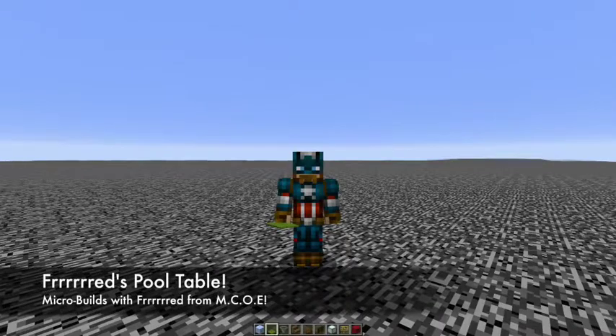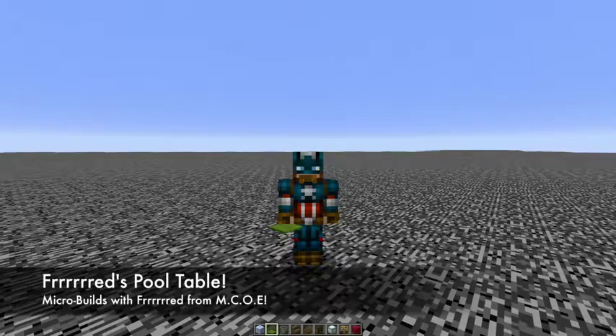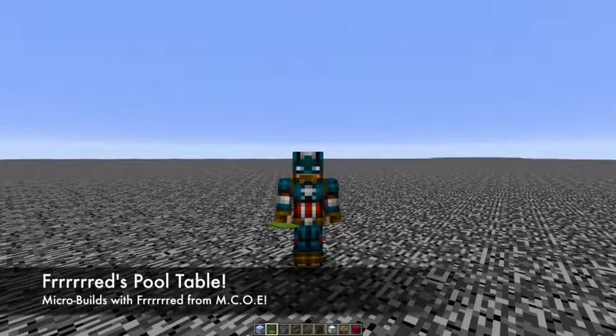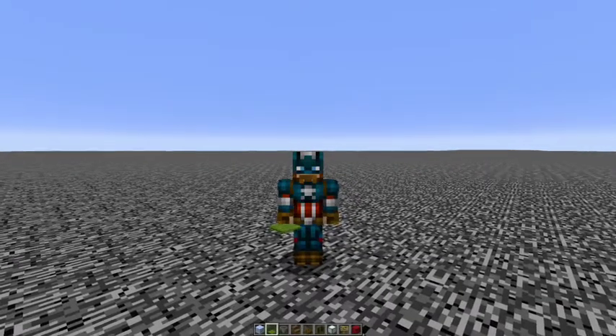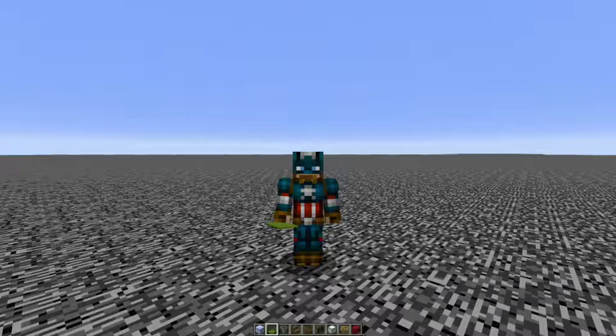Hello everybody, Fred here, and today in this Minecraft video, I have a working pool table in Minecraft. This is a little cute micro-build type build, a little piece of furniture you can put in your house or your bar or whatever. Very useful, very nice, very good looking. Let's get into it.